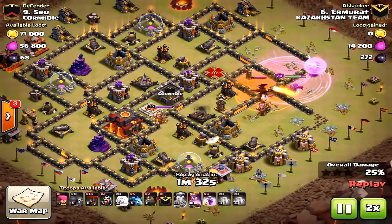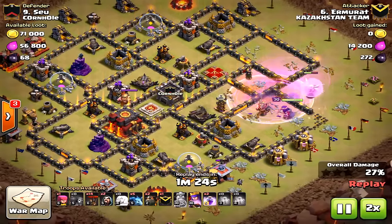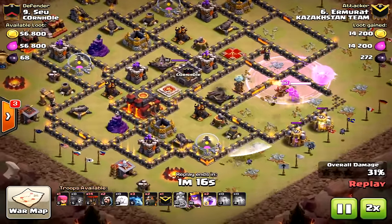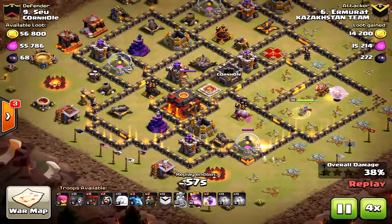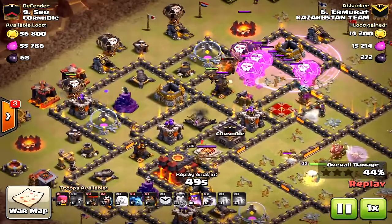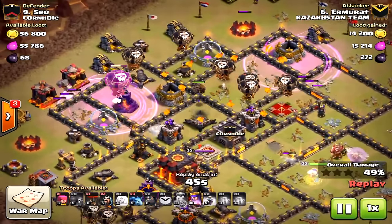With the queen walk, you preferably want to take down the enemy queen and especially the clan castle before the air portion of the raid comes in. In some of these attacks the queen was not taken down, but you can tell here two air defenses were taken down. Once the second air defense is down, the air portion comes in.